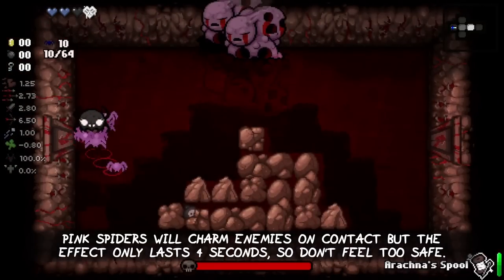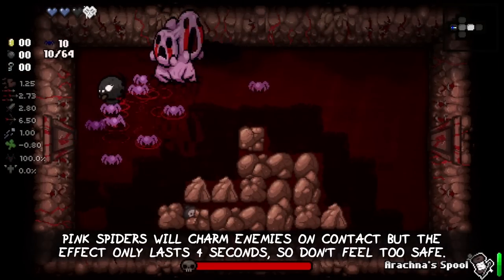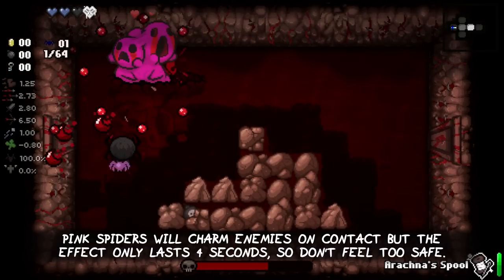Pink spiders will charm enemies on contact, but the effect only lasts for 4 seconds, so don't feel too safe next to them.